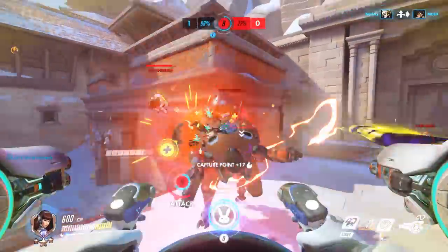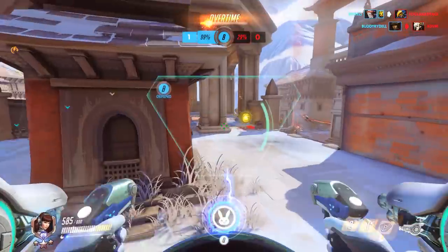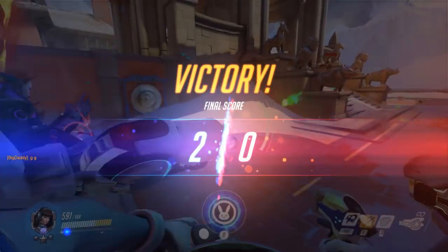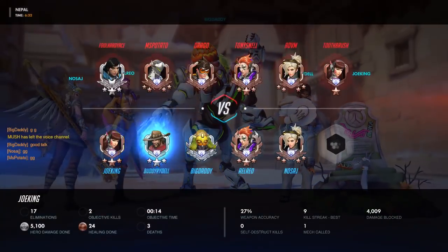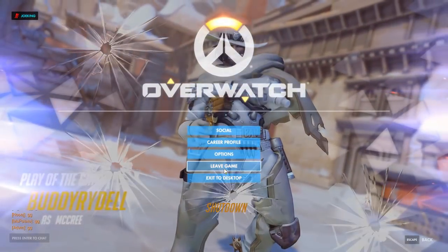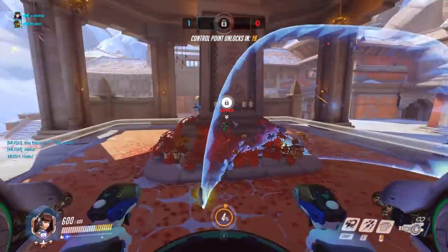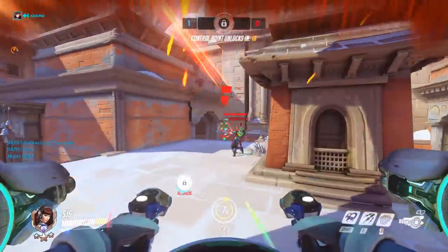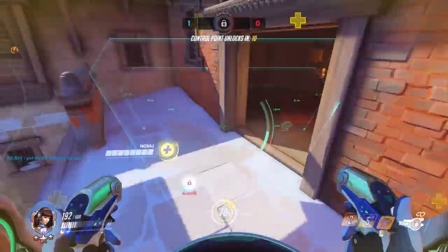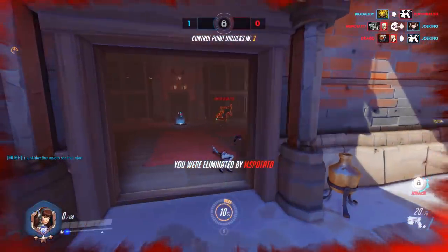Target prioritization is very important as this character. If you can choose between a D.Va and a Mercy and your teammates aren't shooting at anybody, go after the Mercy. However, if the Mercy is at full HP and no one's going after her, while there's a Widowmaker at half HP with a lot of teammates targeting her, you should go after the person that's the easier kill. While it might not be as effective a kill, it will be a kill — and going after a full HP Mercy is much riskier since she can be healed, get away, or escape into the enemy backline.